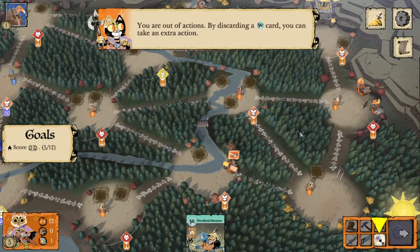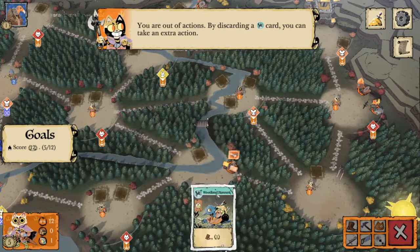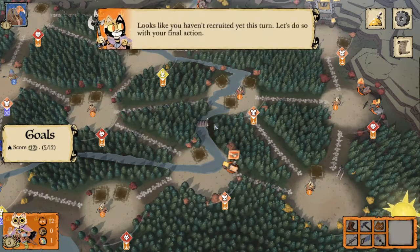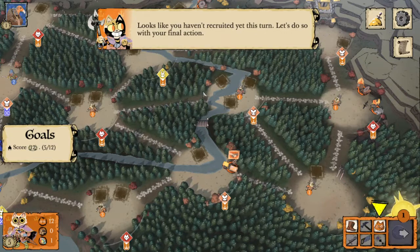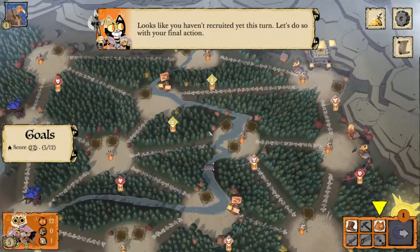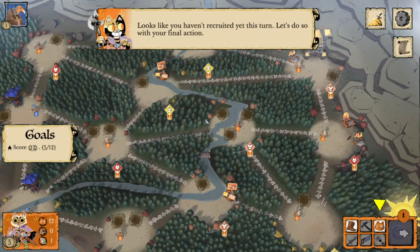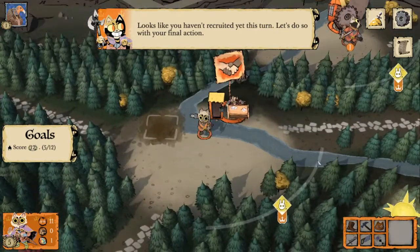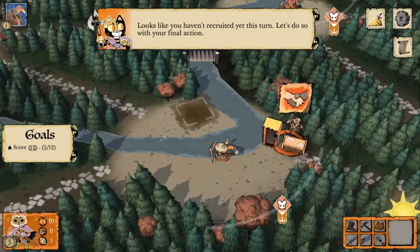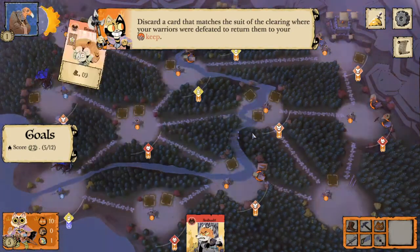We're out of actions but we can discard a bird card to take an extra action using the Hawks for Hire ability. Bird cards are very valuable for the Marquise — unless a bird card is going to do something really valuable for you, save it for Hawks for Hire. Hawks for Hire is going to be your saving grace in a lot of situations. We'll use that last action to recruit.